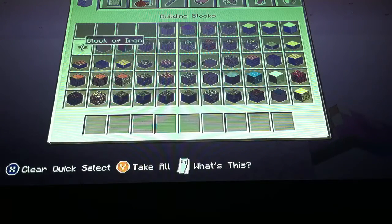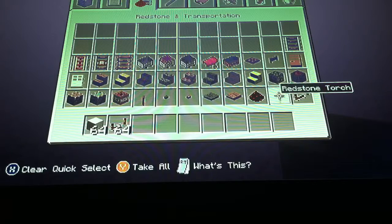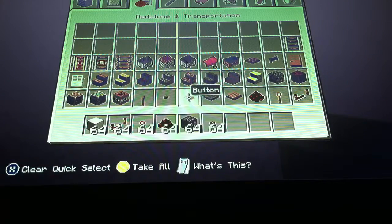First you're going to need a block that is fire resistant, so I'm just going to choose iron. And you're also going to need redstone repeaters, a redstone torch, redstone dust, a dispenser, and a button.